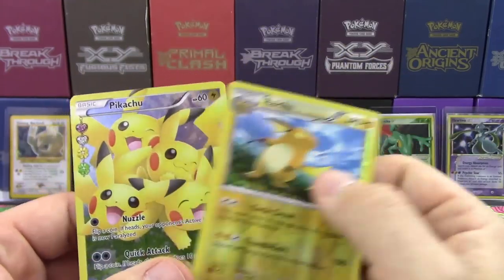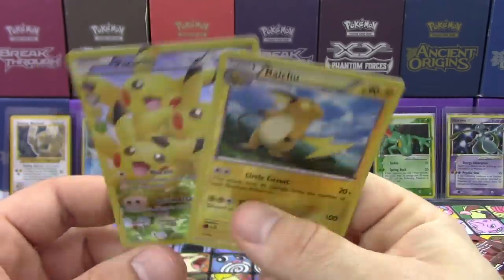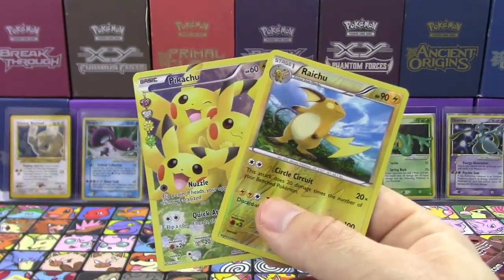So if we were counting up points, this would actually be four because Pikachu is an Ultra Rare and Raichu is a rare. That's pretty nice — I'm happy with that. Definitely happy with that.